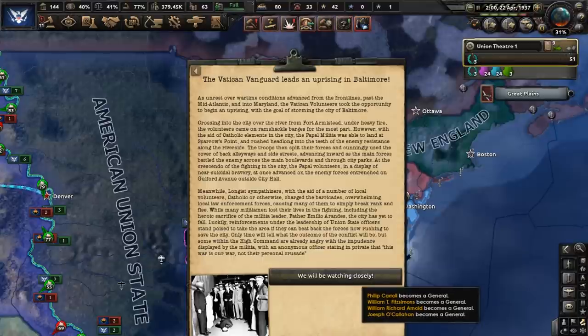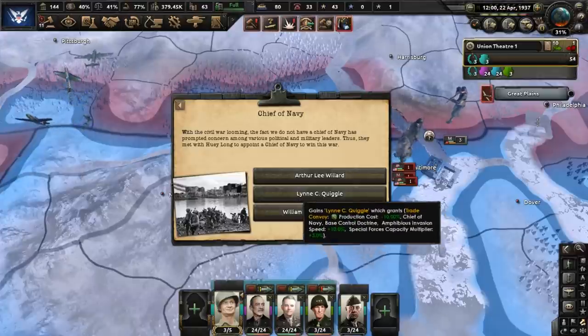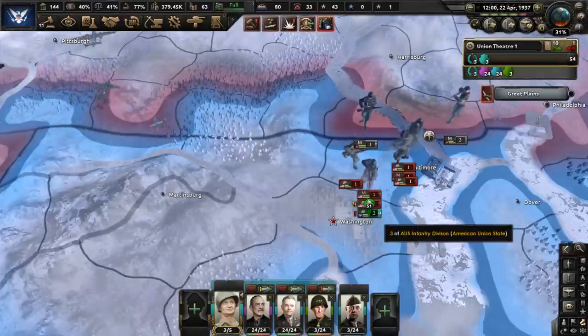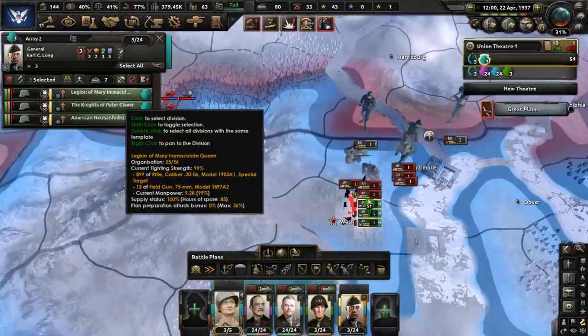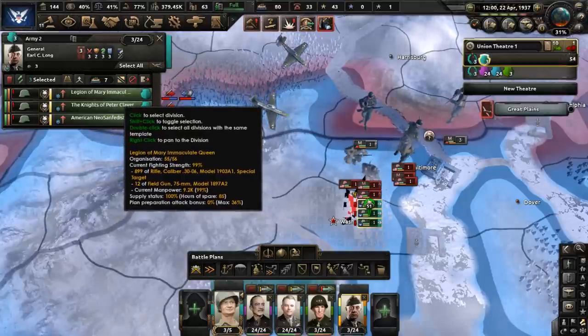The Vatican Vanguard leads an uprising in Baltimore. Basically, Huey Long's sympathizers and Catholics have risen up in the East to fight against the opponents of the AUS. We pick a Chief of Navy, but something perhaps more relevant than that is the battle for Washington DC between our new units outside the city and the Feds.